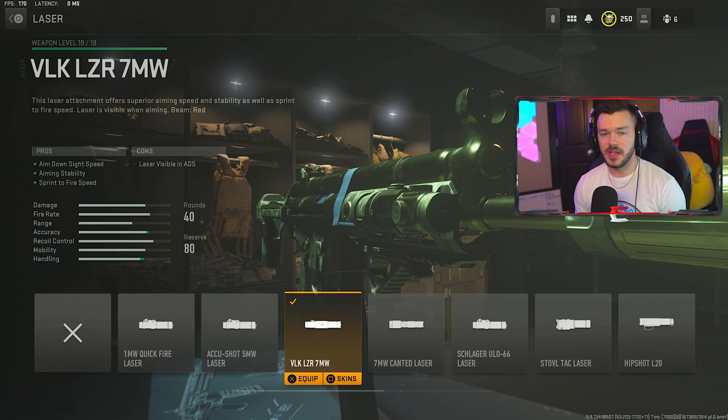Next up is the Fennec 45 — one of my personal favorite builds in the entire game. This works really well in Warzone too, so regardless of whether you're playing multiplayer or Warzone this build will work great. This is probably the fastest TTK SMG in the entire game. First attachment is once again the X10 RR40. The tune is negative 0.36 and negative 0.48 on the bottom.